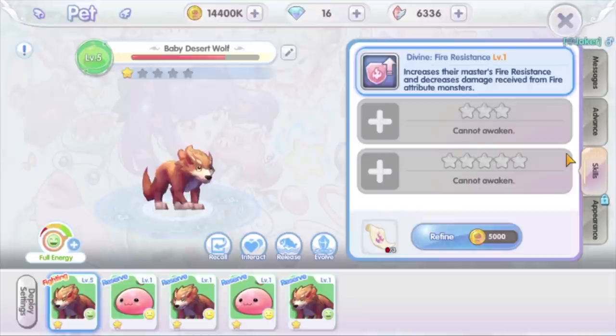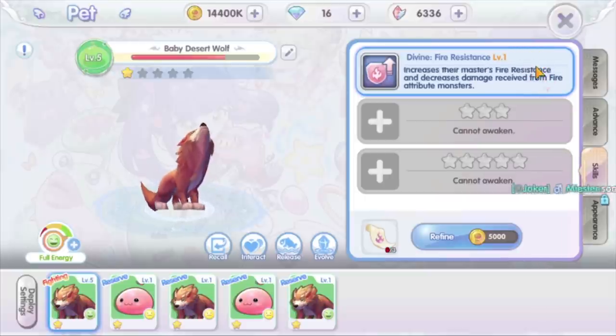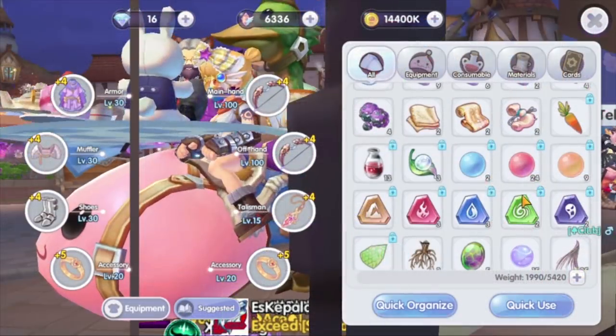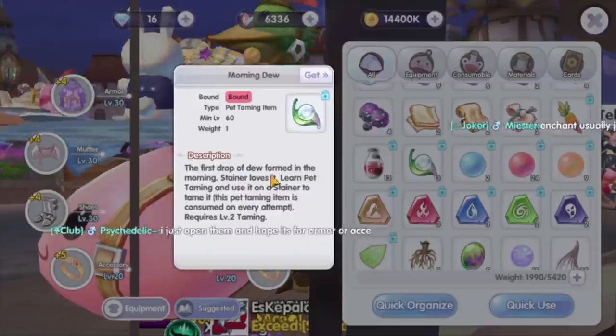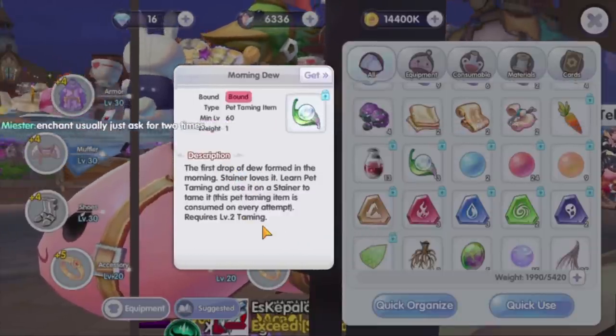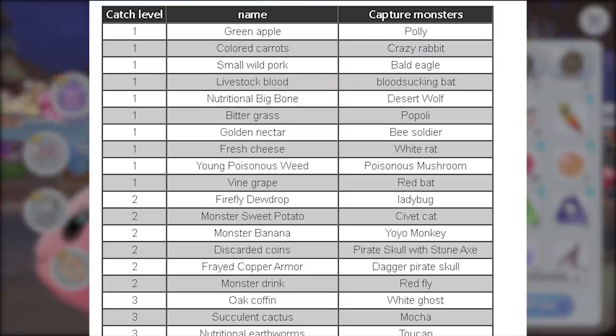This info was obtained from players at the official ROX Discord, so I am not entirely sure about its validity. If you know more details, please comment below. Also, these pets are not the only pets you can capture. If you look at the morning dew taming item, it says it is used to catch the pet stainer at taming level 2. You can capture different pets as your taming level increases, and players have shared a table showing what pets can be captured at higher taming levels.